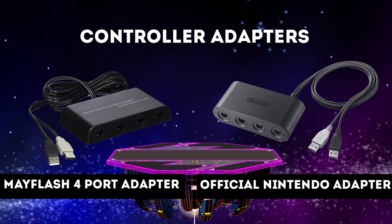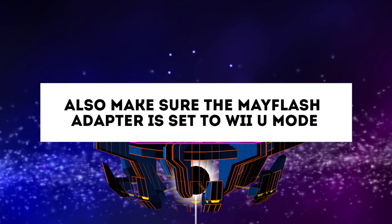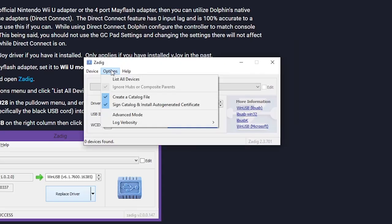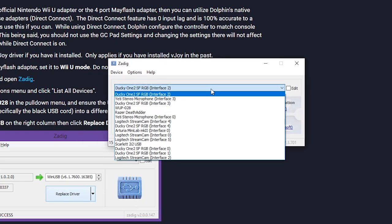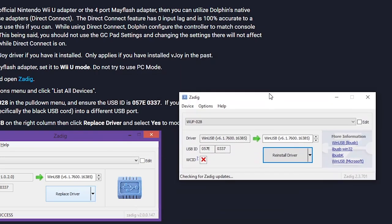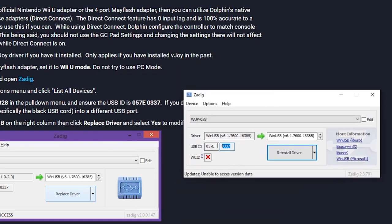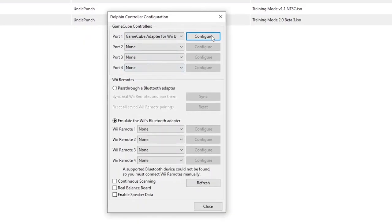You also need to ensure that you've installed drivers for your adapter to work properly. If you've installed Vjoy drivers in the past, make sure to uninstall them before moving on. Now download ZADIG to install the drivers. Open the options menu and click on List All Devices. Then click on the dropdown menu and select WP-028, and ensure the USB ID is 057E-0337. If you don't see this, try plugging the adapter's black USB cord into a different USB port. Select WinUSB, then hit Replace the Driver. If it all worked out, you should be able to go to Dolphin, click on the Controllers tab, and see whether your adapter has been detected.